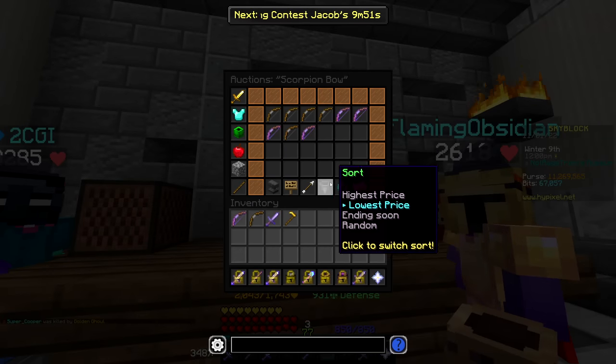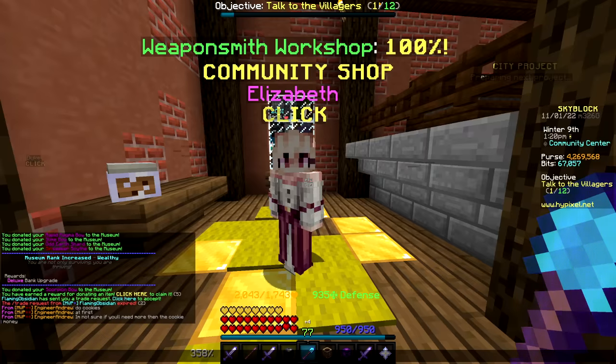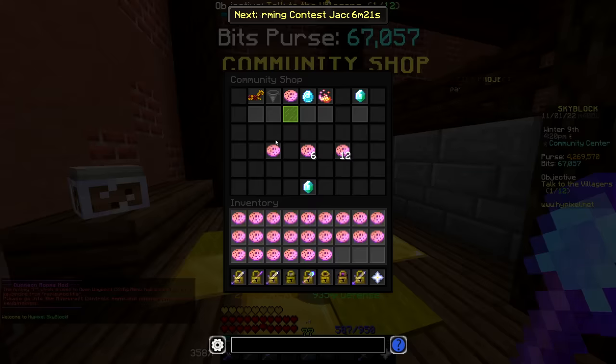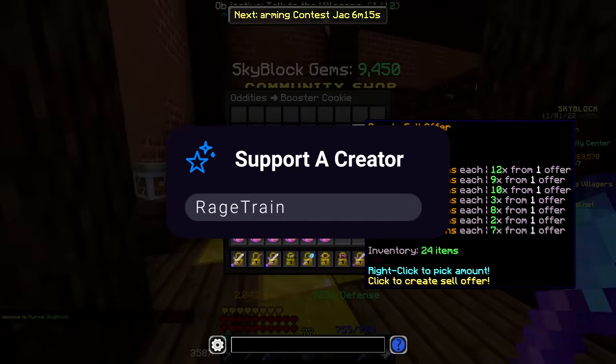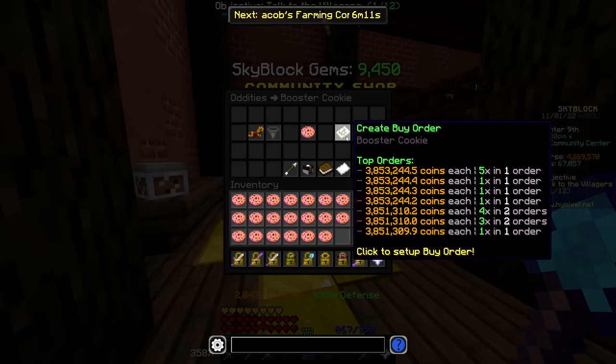Eventually I did start to run into some more expensive items and drained the rest of my purse. So now it was time to start spending real life money. I decided to start off with $100 worth of cookies to see how far that would get me, which also means it's time for your reminder that if you're going to purchase anything off the Hypixel store, please use code RAGEDRAIN to help support me wasting all of my money on this block game.